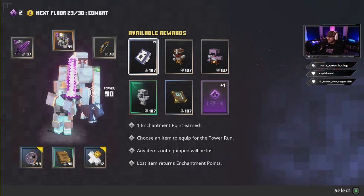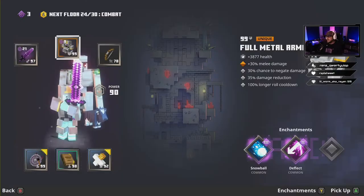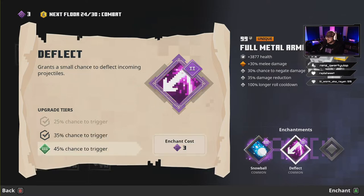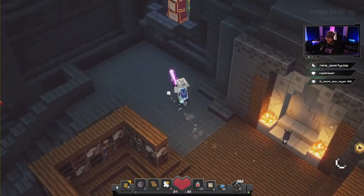All this stuff looks super tempting but don't take any of it — just go enchant point. Throw that enchant point right into Deflect — that gives us everything full up, and this is all we need.